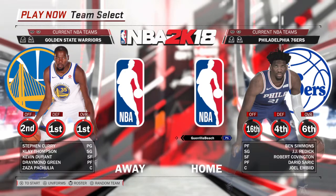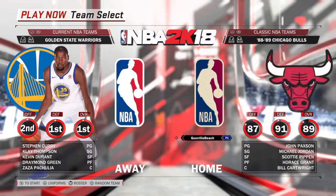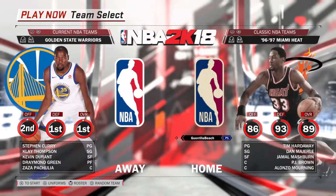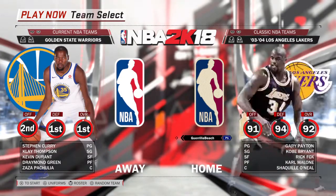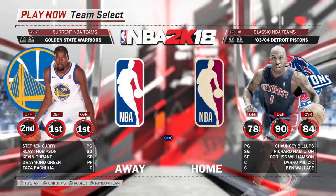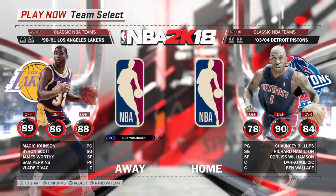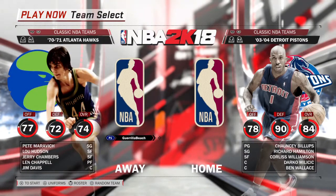What you first want to do is press R1, go to Classic NBA Teams, and you want to go over to the Detroit Pistons — not the '88-'89 team, but the other Pistons team, which is the '03-'04 Pistons. Then just go pick a classic and hit random team or a different team for the opponent.